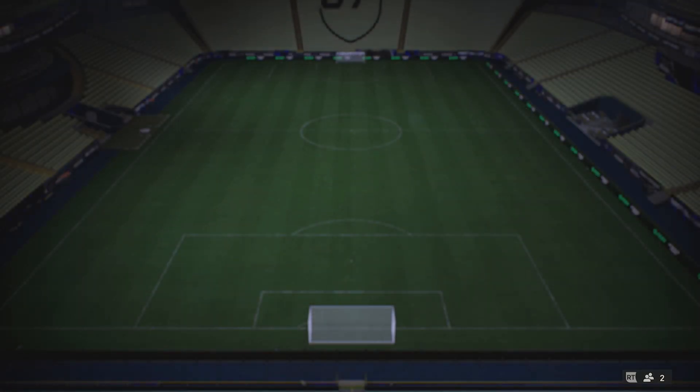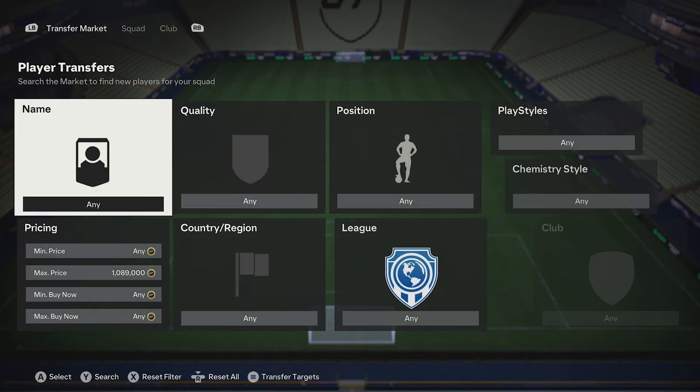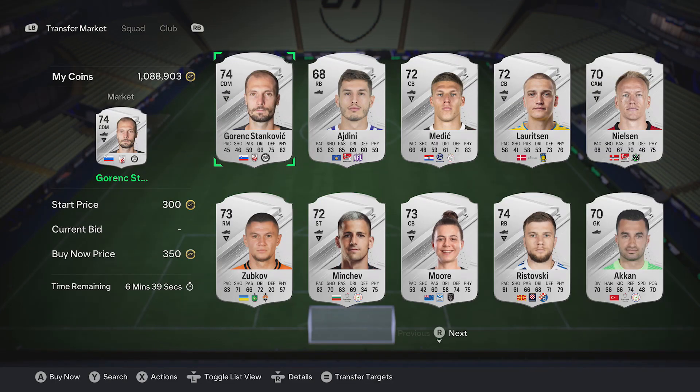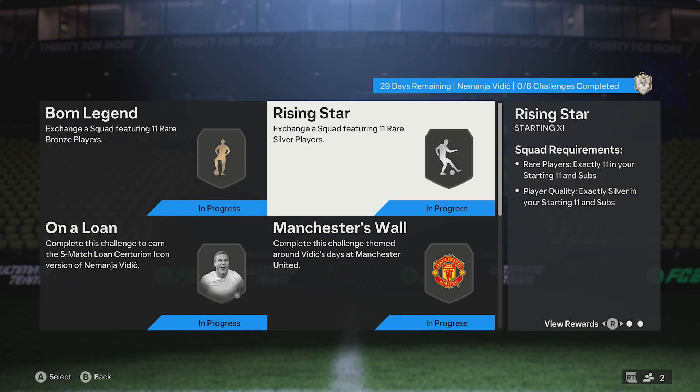Next up, exactly the same apart from it's silver cards. So once again, just ignore the team on the screen, jump on the transfer market, still rare, find the cheapest cards, pick up 11, put them on the team and they'll complete that one.